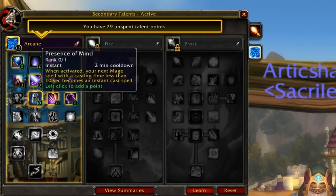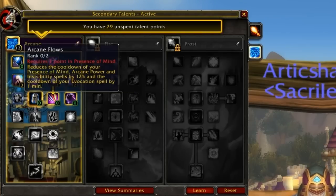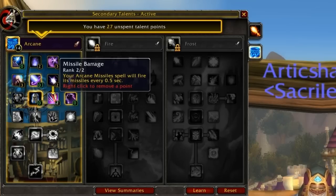Next row, we've got Presence of Mind, which causes your next spell under 10 seconds to be instant cast, leading into Arcane Flows which reduces the cooldowns on some of your larger cooldown abilities. We also have Missile Barrage, which increases the rate at which Arcane Missiles are fired — and it does stack with the haste bonus from Netherwind Presence. Not only are you hasting your Arcane Missiles, but you're also hasting the reduced cast time Arcane Missiles. The faster you pump out spells in PvP, the faster you can move and deal more damage.